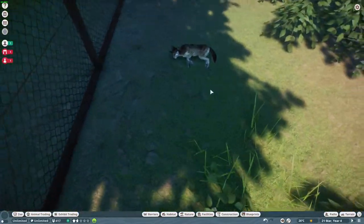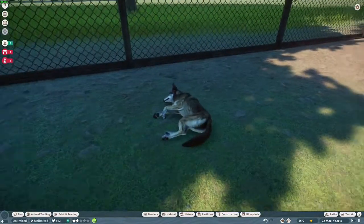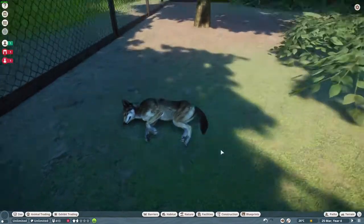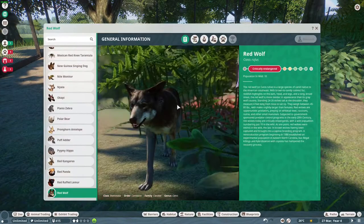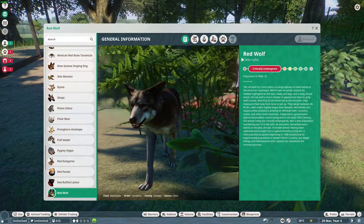They're sleeping over here - look at that face. From certain angles they do look kind of dingo-y, because the model was made from the dingo model, but I'm still very happy with it. There's a full Zoopedia entry - full icons, everything. The red wolf's scientific name is Canis rufus, IUCN status: critically endangered, population in the wild: 10.